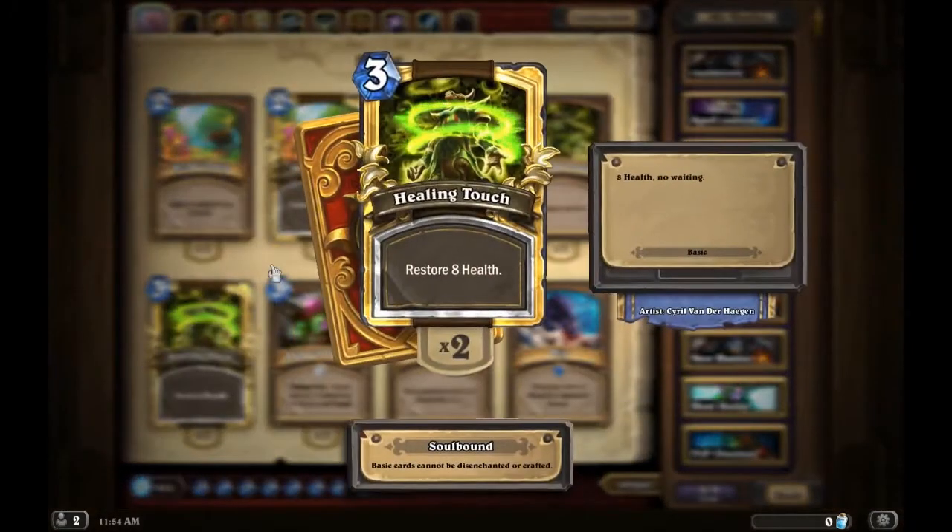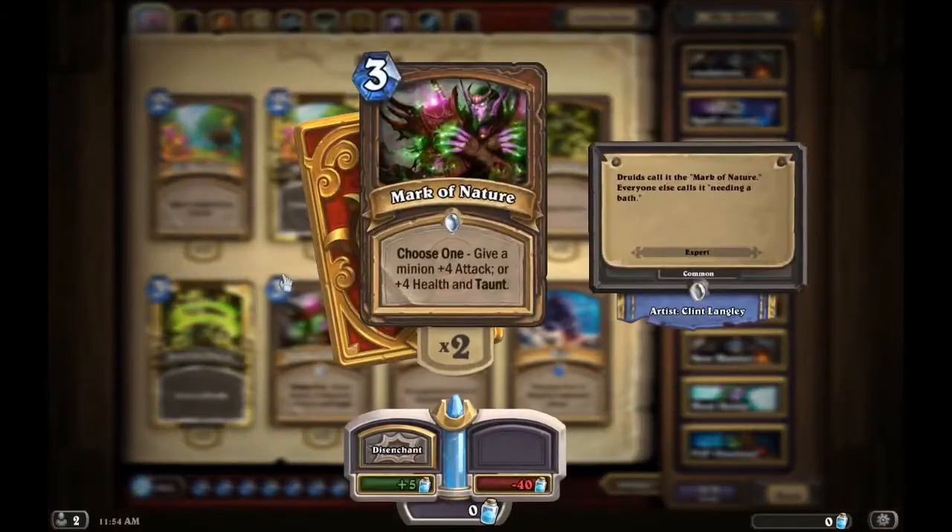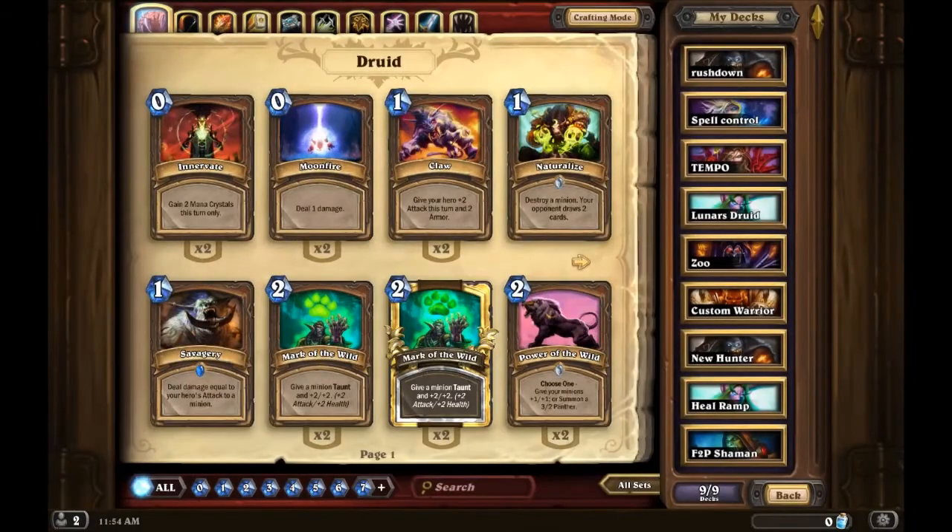Healing Touch is also really good. I don't know if I'd run both, but you can have one in your deck and you're guaranteed eight health. Mark of Nature is nice; I kind of like Mark of the Wild better.